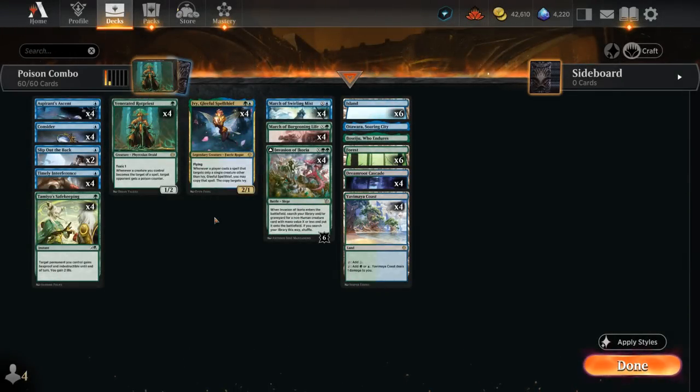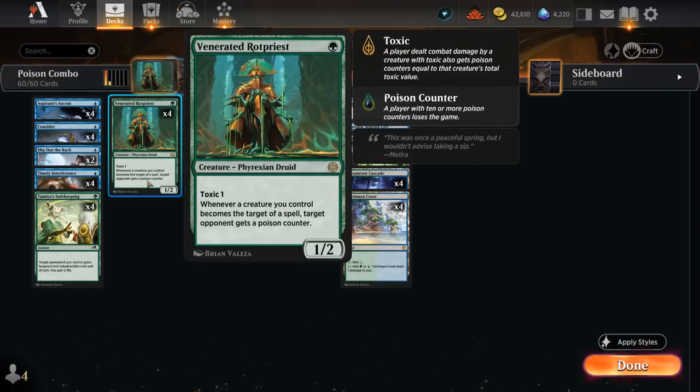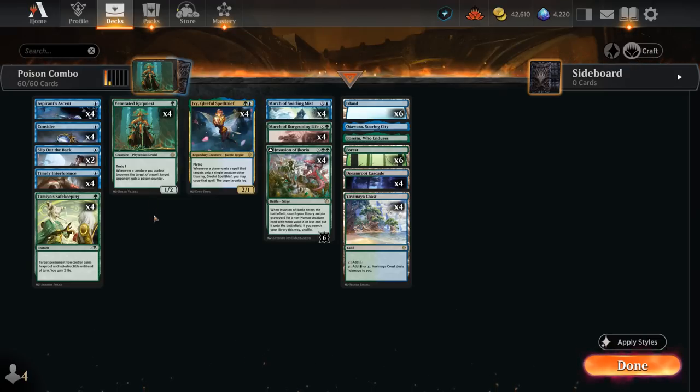Hello and welcome to another Standard gameplay video. Today I'm revisiting the Blue-Green Poison deck, which used to be all the rage when it first came out. People were excited to play with Venerated Rotpriest and the deck was everywhere, but then people slowly figured out that the deck was a bit too much of a one-trick pony. If you don't mulligan into Rotpriest or have it in your opener, the deck kind of falls apart and people moved on.